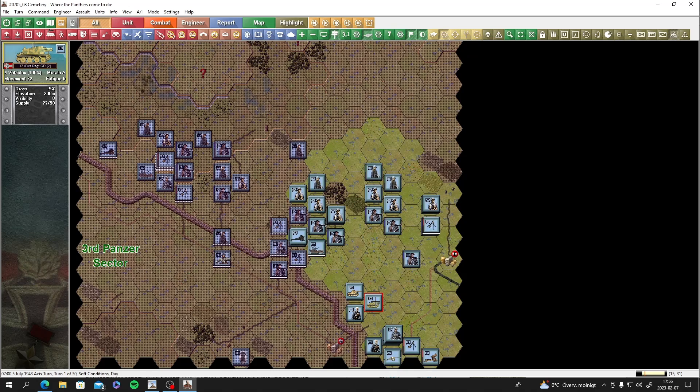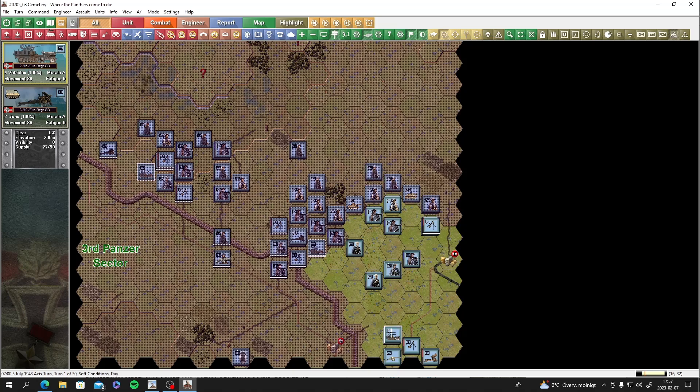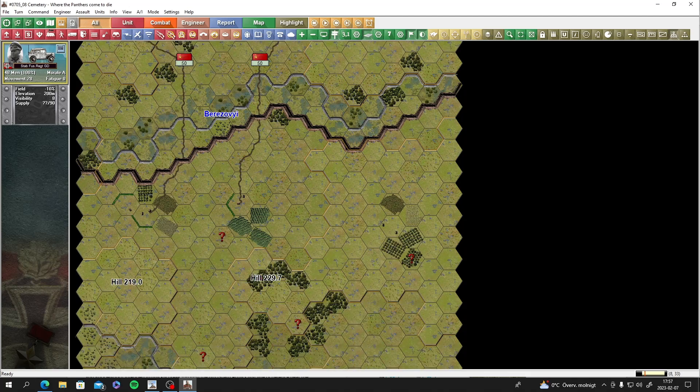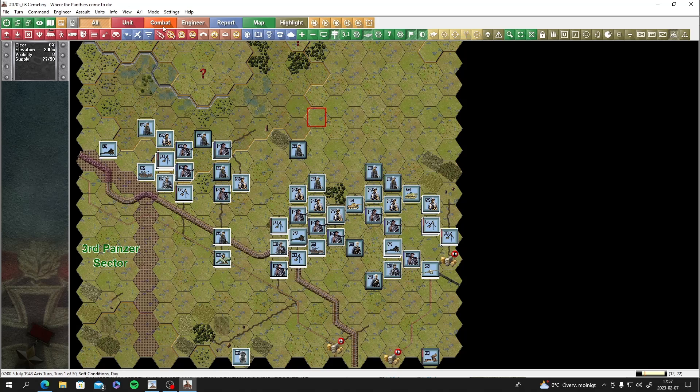No mines so far - good. We have those self-propelled guns as well - leave them up front. Mortars moved up. Bridge layers can stay in the back. Moving flak a bit closer, definitely getting those guns moving. More mortars in position. The headquarters is fine - his command range is huge. Let's check that's all the units, then end the turn.